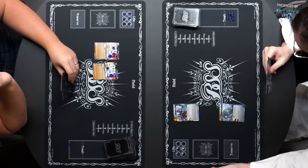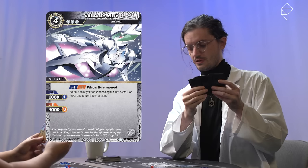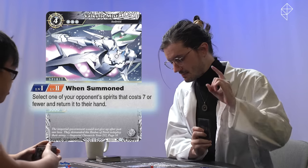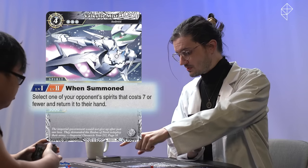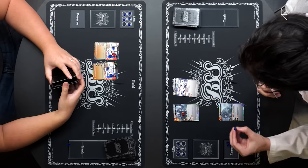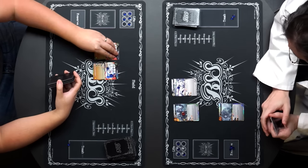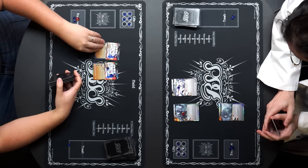Start step, core step, draw step, refresh step. I summon Valkyrie Mist the android. When summoned, select one of your opponent's spirits that cost seven or fewer and return it to their hand. That cost me two. Just clearing my throat for tactical reasons so that I may enunciate your defeat. I choose your big Penton. This goes in my reserve, and this goes into my hand. I'm very defensive. You will never penetrate my defenses.